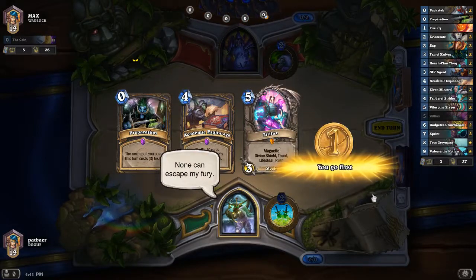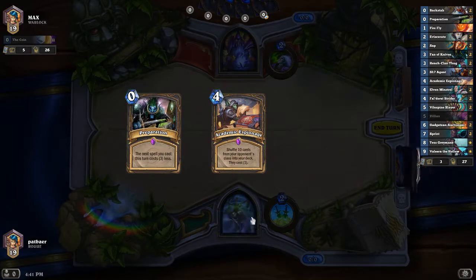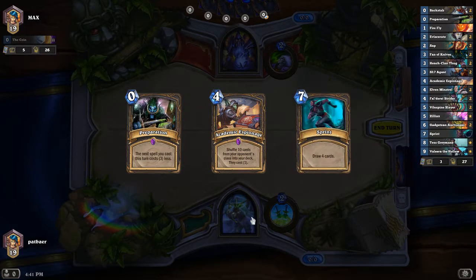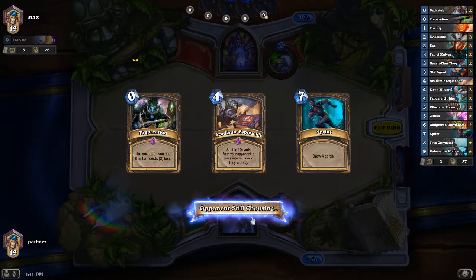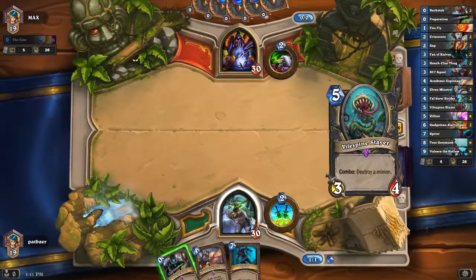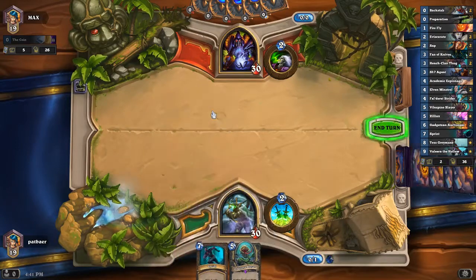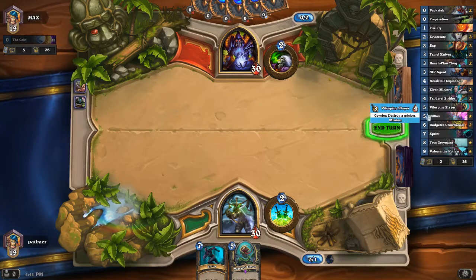We are living the dream. On turn 1 we are playing Academic Espionage. We do not know where we'll go from there, but this is one of the combos we love the most — living the dream means it would be so cool if you could do this, and you do it. Turn 2, we can always just coin. Maybe we'll get a Death Knight.